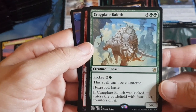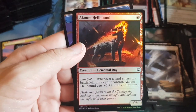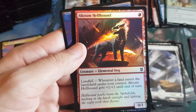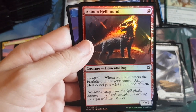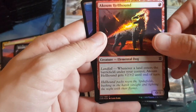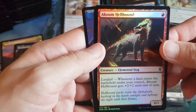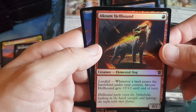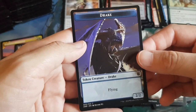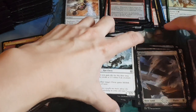Rare is Cragplate Baloth. Our foil is Oncoming Hellhound — an elemental dog — whenever a land enters the battlefield it gets +2/+2 until end of turn, otherwise it's a 0/1. If you have a fetch land you can technically make a four-five creature. You can do shenanigans like casting Harrow to get big out of nowhere.